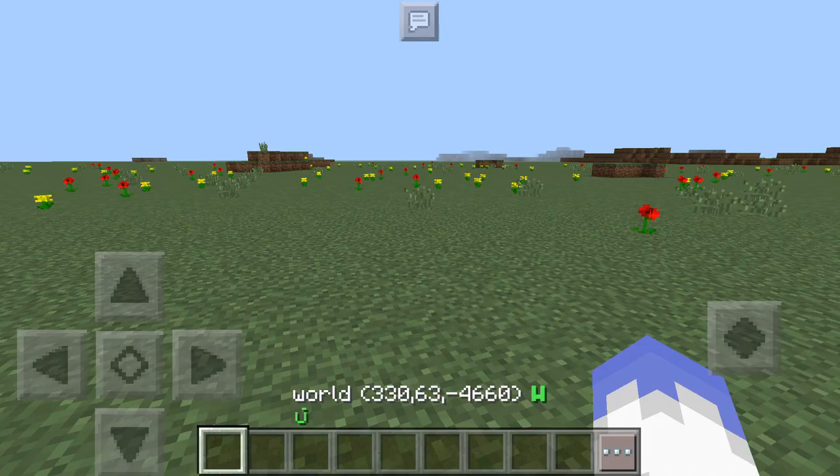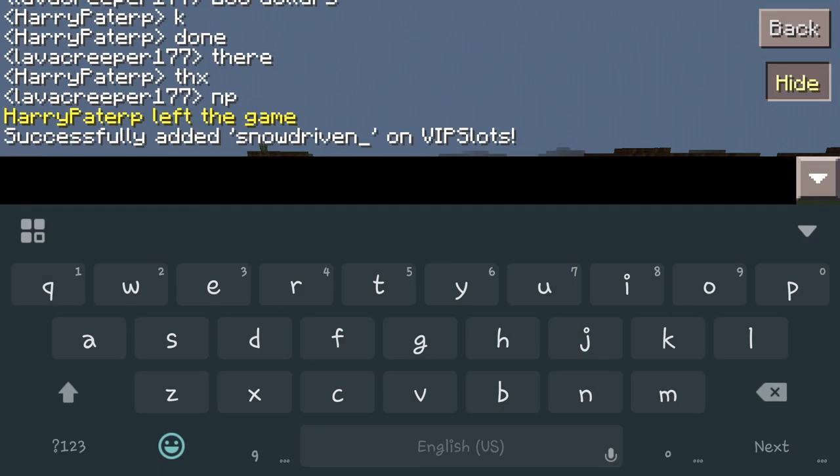Now I can actually join and anytime my server is full I am able to still permit access into my server. Owners are allowed to join regardless, but say you have another account that you want to be able to join — you just add it and it gives that person full permission to join.